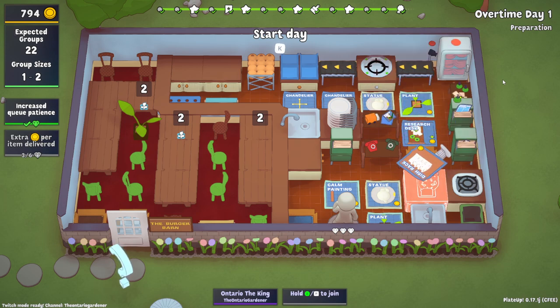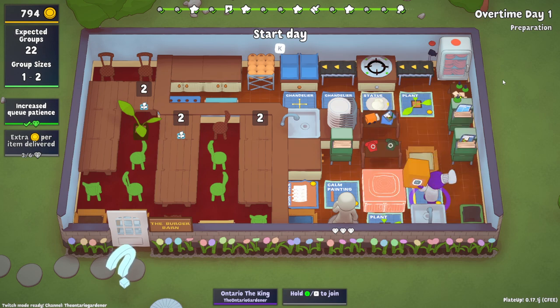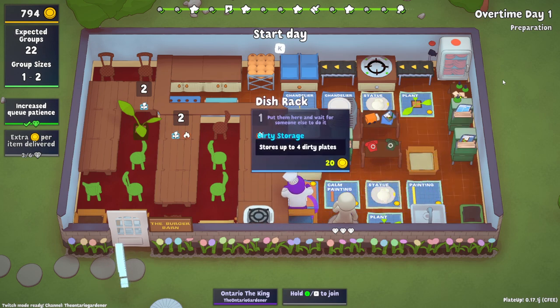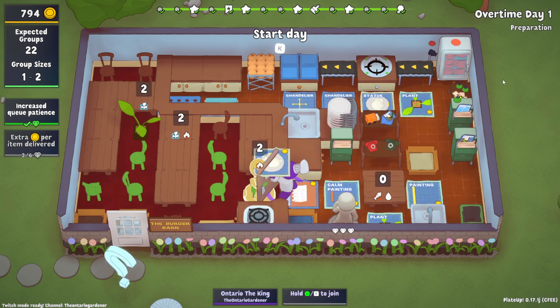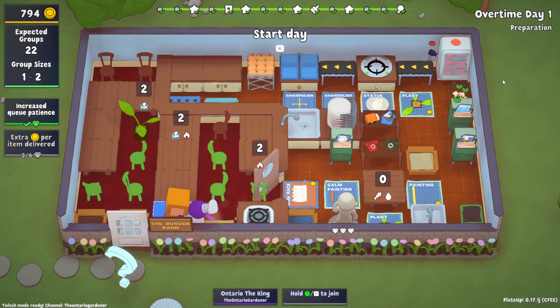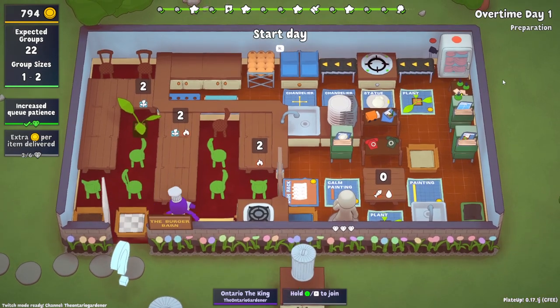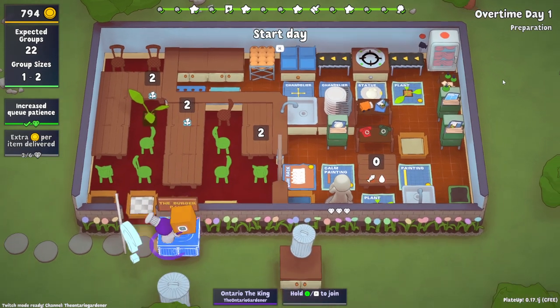We are going to take the dish rack out finally. We're going to put our resource desk in it. We're going to get rid of this hob because we don't need it. We got to rearrange a bit of stuff here. Let's do a bit of cleanup - we have way too much stuff in here. Get rid of this, get rid of the hob. We just don't need these things at the moment.